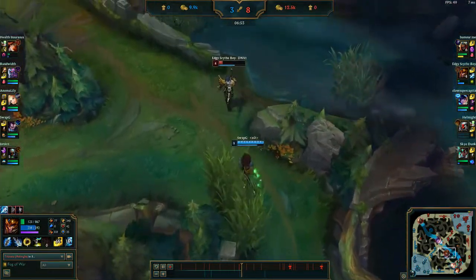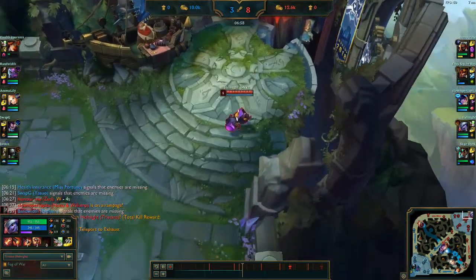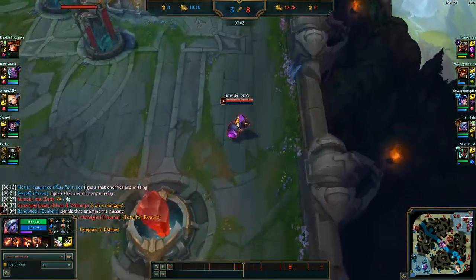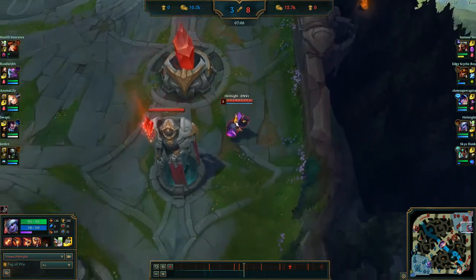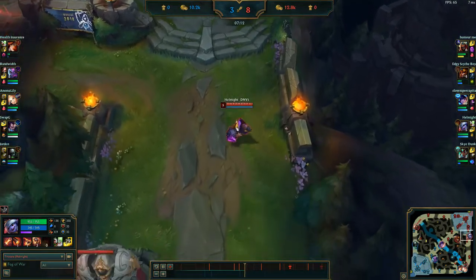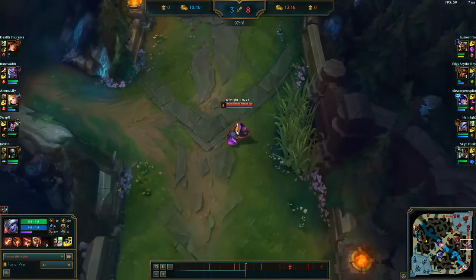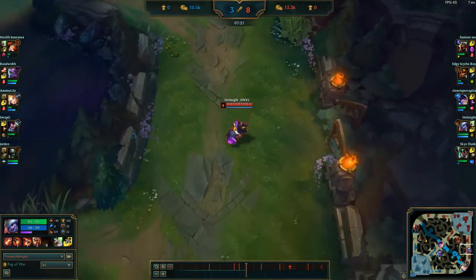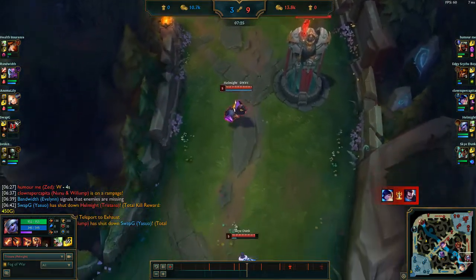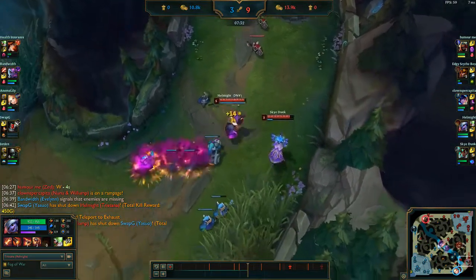Moving on to talk about our last tank — we are going to be talking about Ornn. These changes are still on PBE and will likely be going live, so this is actually pretty important. Ornn's HP per level and armor per level are being increased. His passive has been tweaked, I'll get back to that. His Q and his E have both received some small quality of life buffs — they both have lower mana costs and the E's knockup duration has been increased slightly. But the biggest changes are to his W and his R.